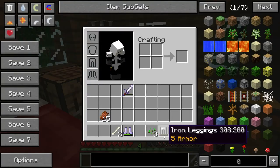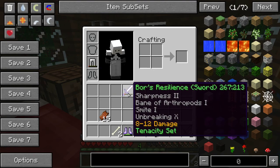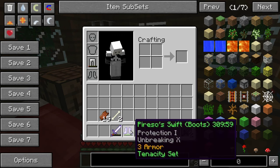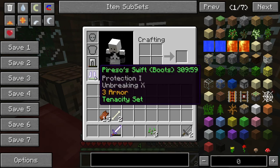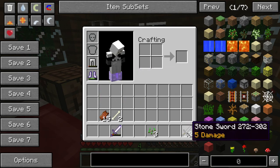When we left off — oh hey, we have pants. Iron leggings, 5 armor, fantastic. And we have this kind of ironic sword with unbreaking, with almost no durability. I didn't notice this last time — it's from the Tenacity set. If you guys remember last time, there was a Tenacity, a Demonic, and some other kind of set. Think Angelic.